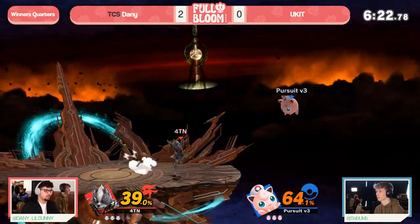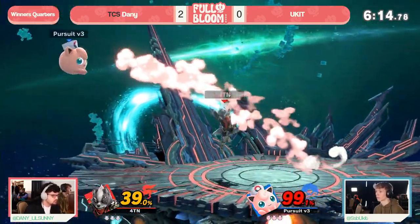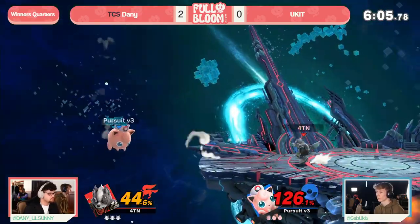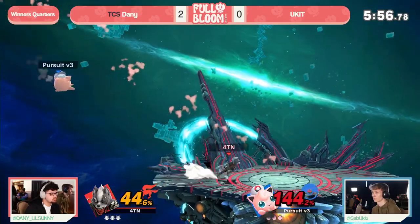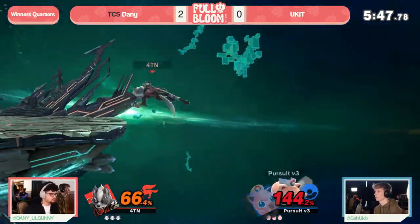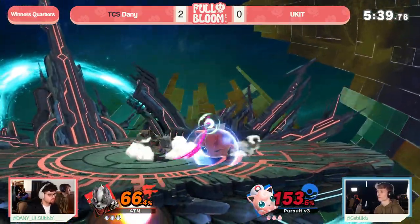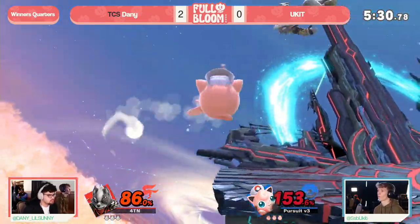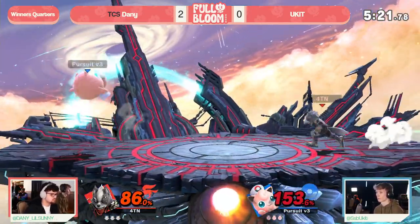Already starting off — Yukid lands a delayed pound hitbox, actually forcing Danny to the corner. Yukid needs to maintain this positioning and not let Danny get center stage. But a trade creates the opening for Danny to seize control. Danny with control is a threatening force as he has been all set. Dash attack into up air — he's just not missing these confirms. The nairs yet again forcing Yukid into the corner; back air trades — not what Yukid wants. Danny has been removing all the explosiveness from Yukid's gameplay entirely.